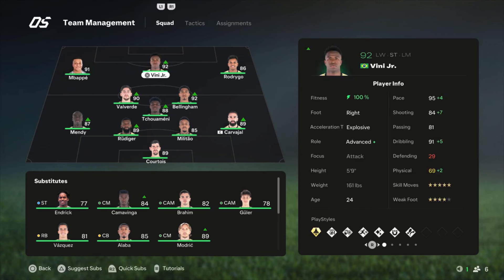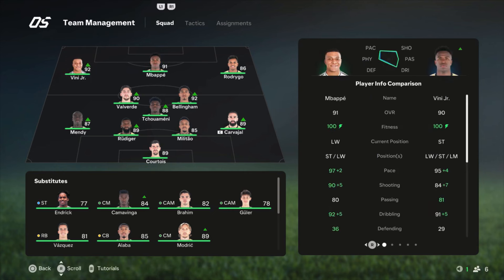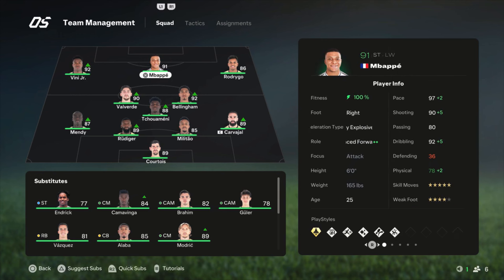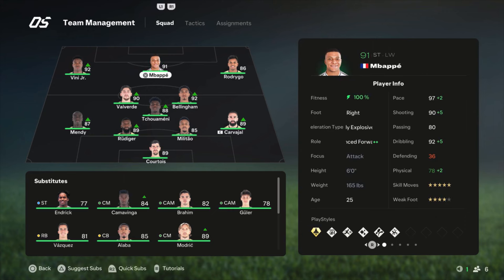I see people switching Mbappe and Vinicius Jr., and if you like that you can do it. But for me, Mbappe's shooting is way better than Vinicius Jr.'s, and in my playstyle my striker scores the most goals. Some people have a different playstyle where the left winger gets more scoring opportunities — I understand why they switch them. But for me, the best shooter should be in the center at the striker position.